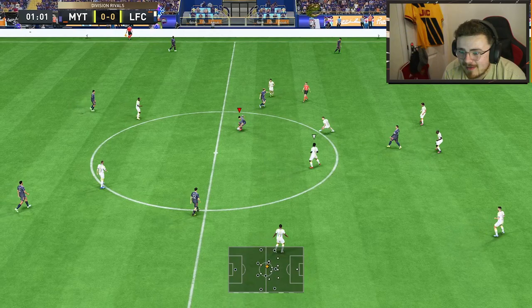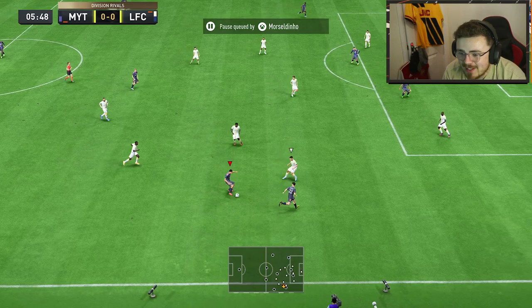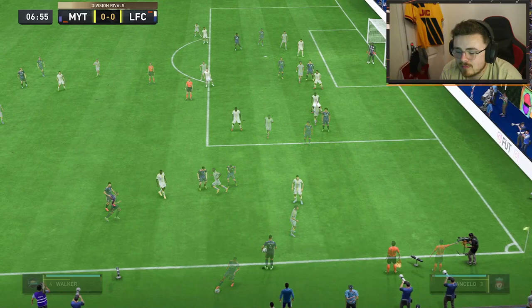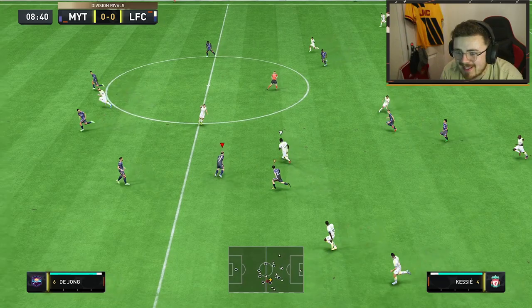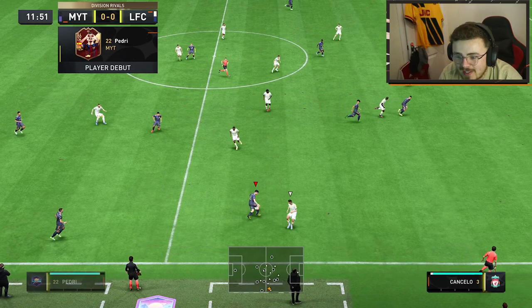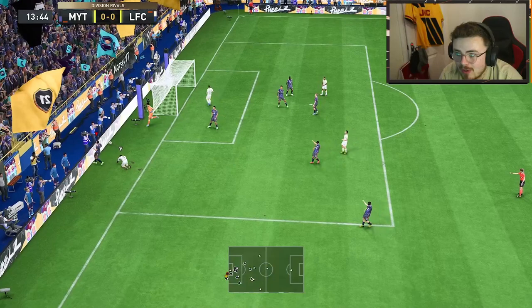Immaculate dribbling stats — the agility is already feeling pretty lively on the ball. He's feeling good on the ball, feeling really good, in control. Not super fast though — he's looking a little bit sluggish, but I think it's the ball control that's making him feel a little bit quicker. This card feels good on the ball; it must be the agility. He's not lengthy as well, so old gem players, you don't have to worry about that at all. I'm liking what I see so far. We've got a sweaty game on our hands — this is Div 2 gameplay.